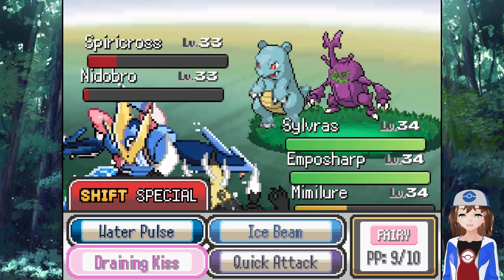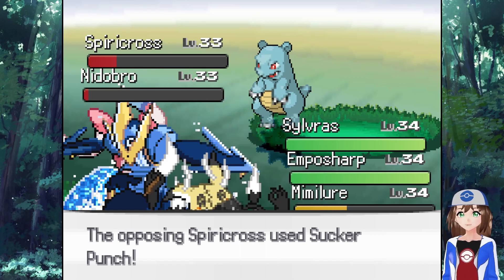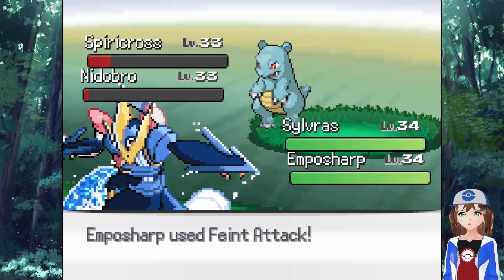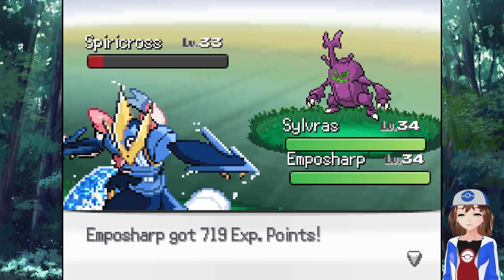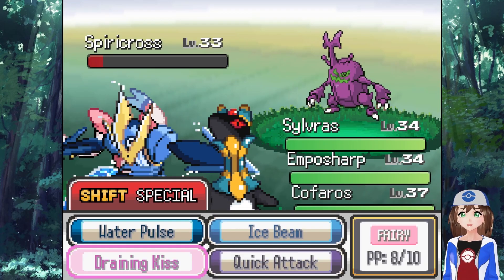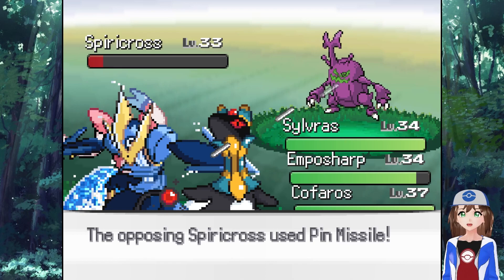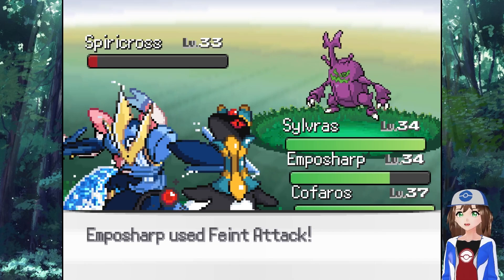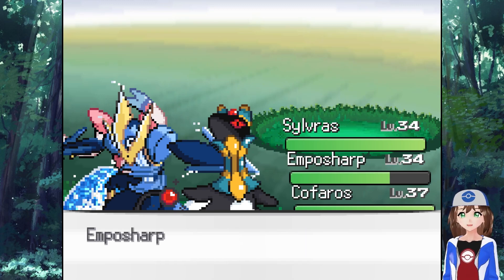And that didn't even finish it off. Okay, bye bye Dragon Rage! Come on out Empersharp. You can Draining Kiss, you can Faint Attack, and you can also Faint Attack - that's fine, we should be able to finish it off now. Oh, why didn't I just go for Shadow Sneak? Actually Shadow Sneak wouldn't have helped at all - Sucker Punch is a priority move so it wouldn't have mattered. Come on out Kofferross. Ice Beam - whatever, just do whatever moves you've got. It will die as long as you don't all miss - please don't all miss.